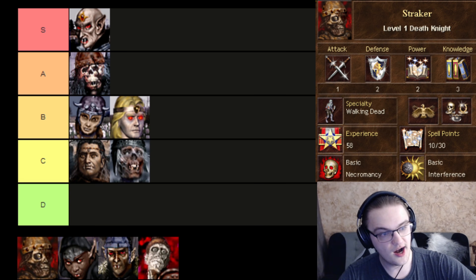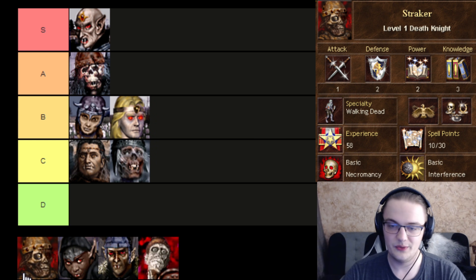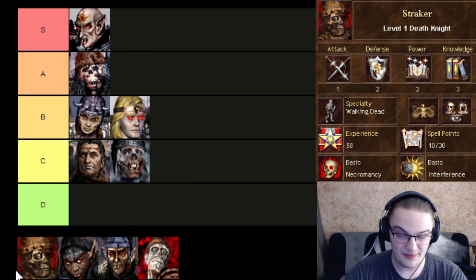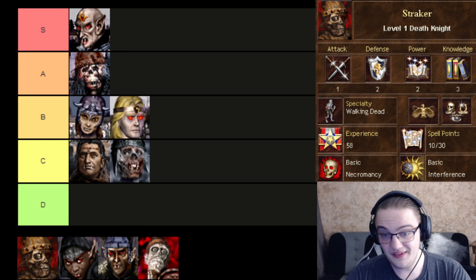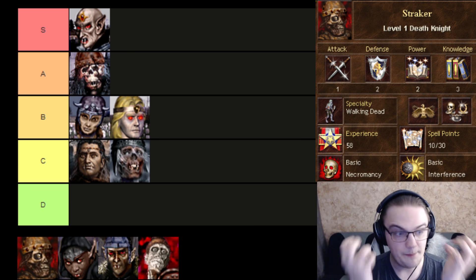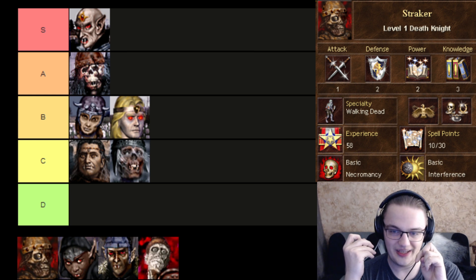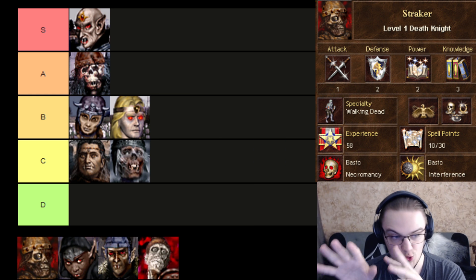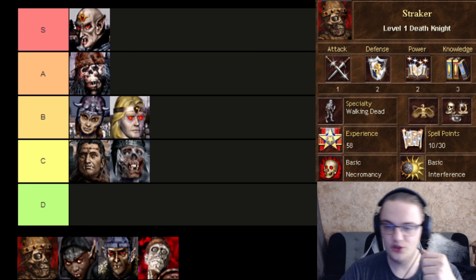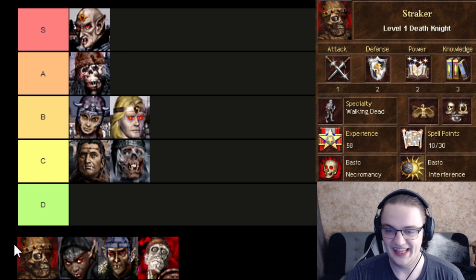Next up is Straker. This is the bane of Necro gameplay. Whenever you start with Straker, you're really sad. You get no skeletons from him because he starts off with three types of zombies, and that's not a lot. As a hero he's actually pretty good — he has Necromancy and Interference start, so he can build into a really powerhouse late-game main, the kind that would destroy any other main. But in the early game he's way too hard to get going. The way you usually use him is to cast Haste from his spellbook to take some cheeky little fight, and that's basically it. I feel like he deserves D tier, just because of how many Necro games he messes up.